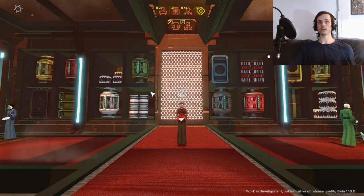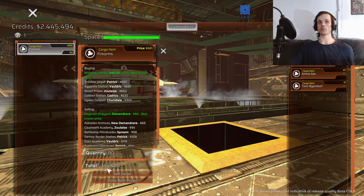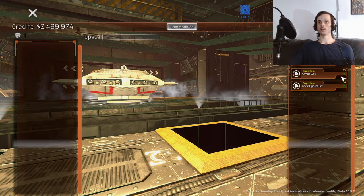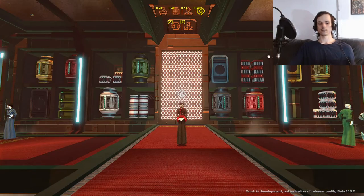Go to the equipment dealer, sell your cargo — Firearms for 681 credits a unit — that'll sell for 54,480 credits total. Then you want to buy CHORM for 7 credits a unit, for 560 credits total. Undock.